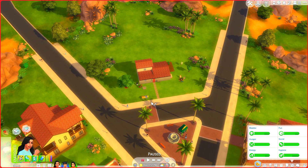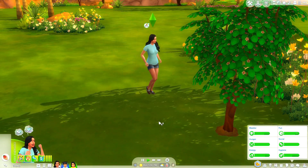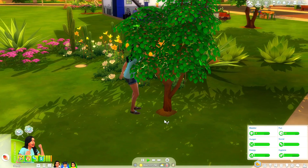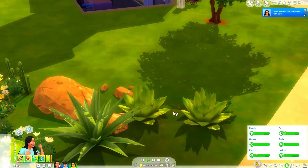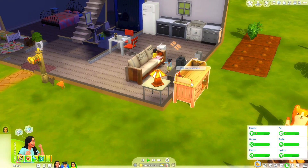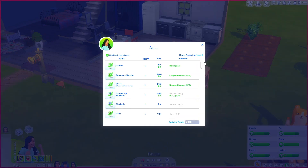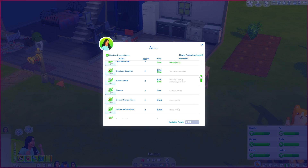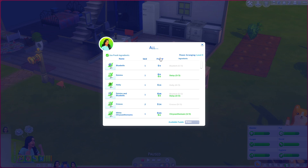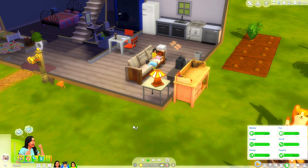It still needs a lot of work but it's an improvement. Since we need to make more money to do their bedroom, I think we should make more flower arrangements and see if we can sell some on the table. If not and they sell on Plopsy, even better - it just takes longer to get money from Plopsy. Let's go by price and anything I don't have to pay for - make some yellow tulips.